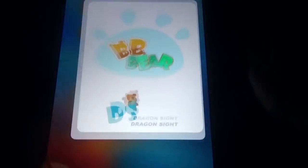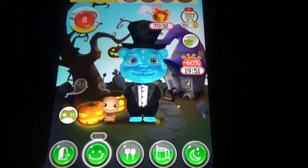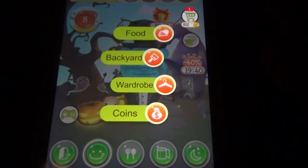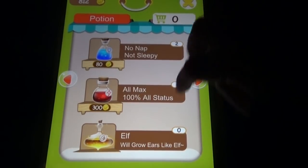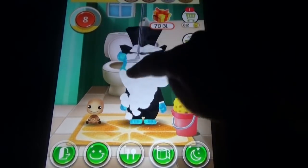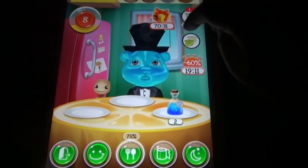Coming to the next game, BB Bear. BB Bear also has a pet toy but not as many options as in My Talking Tom 2. He holds his bed. There is interactive furniture here. For food we have some different foods and potions — and like elf bear and all those things. The washroom option is here too. Let's feed him some food.